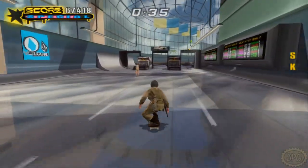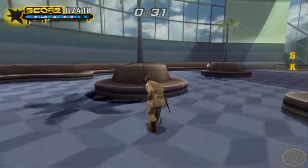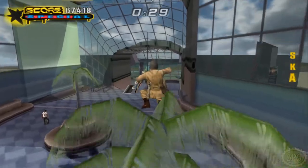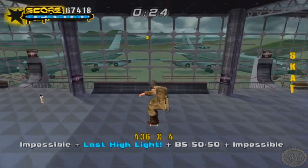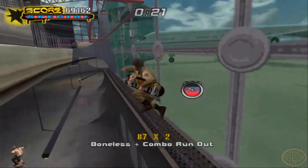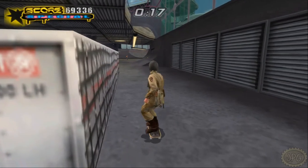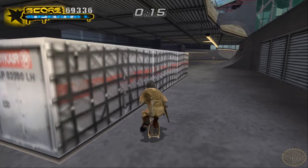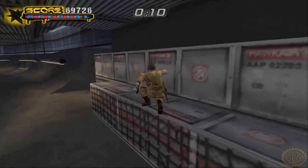Now we skate back to the beginning, getting that K. We stop here and launch up onto the light to get the S, manual down the slope, get off our board and grab onto the sign to catch that stat point, continue onward, climb that little tree for the A, get the T, and go for the E - we got it! I had a backup strat for that and didn't need it, so yay me. Right here is the final suitcase and the final stat point.